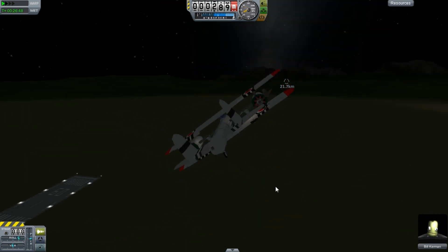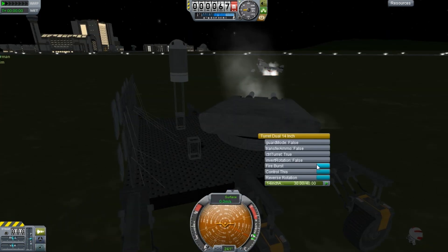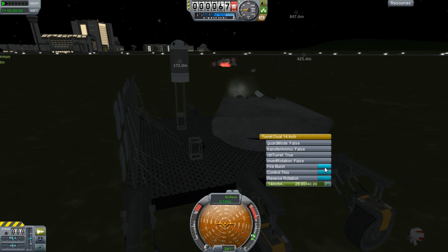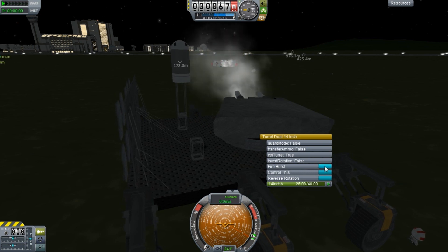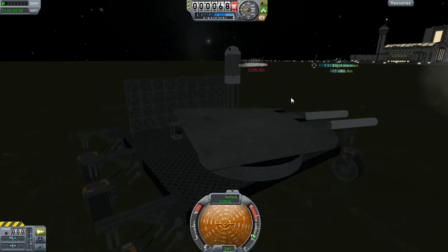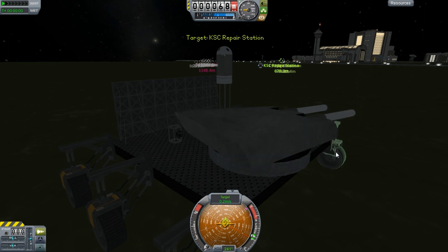I'm going to include ammo boxes and depot containers so that you can actually load from those. The carrier, of course, will have all three: an oil station, a repair station, and a build-on addition. That will be a stand-alone part for the carrier, because I don't want to impose that people use all three mods. But if they are using one, you can simply use the CFG for that, copy it over, and get it prepared for the carrier for that kind of operation.